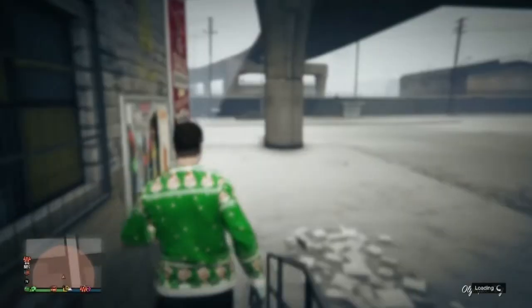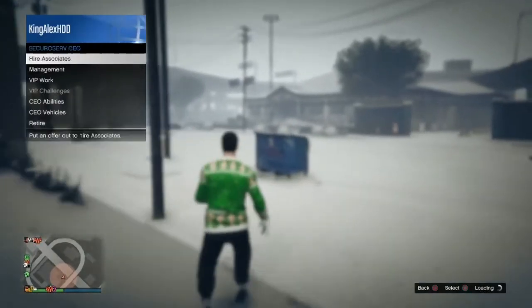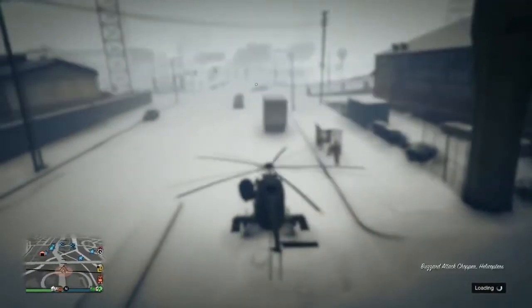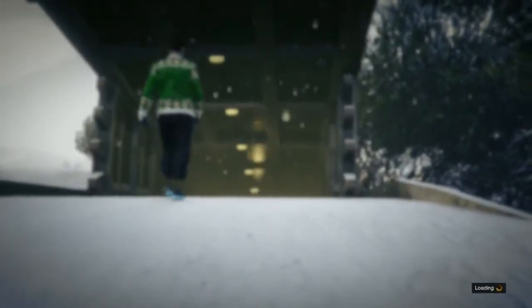By the way, you need to do this in a public session — I totally forgot to mention that earlier. Once you get kicked out to the default Nightclub location, request a Buzzard — no personal vehicle outside while doing this glitch. Fly to the Bunker. Once you go to the Bunker, you will see your Elegy Retro Custom is there. No custom plate needed here.